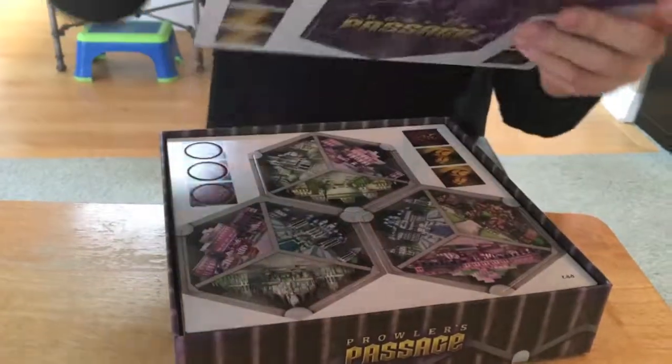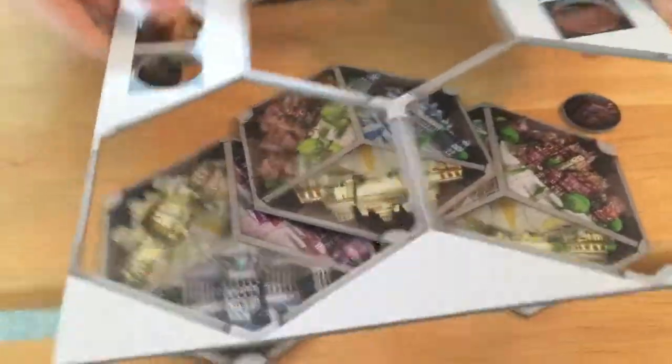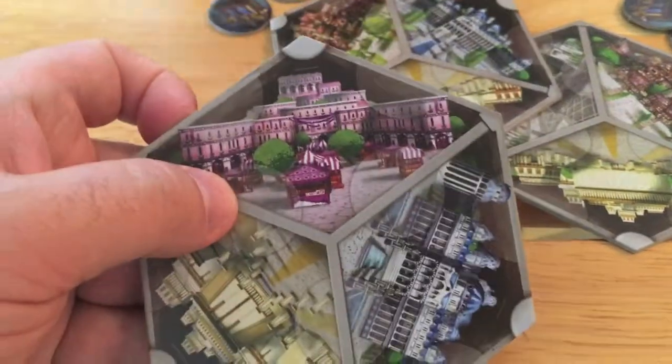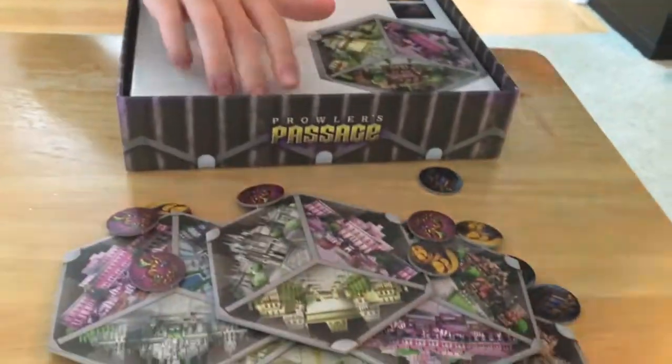We've got a rulebook, of course, and here are our favorite things to do — pops. Let's pop this thing out. We've got all sorts of building tiles and it looks like they're rotatable. I watched a video on how to play this game about a year ago and never picked it up, but the time was right. Now we're going to see what's all the stuff — we've got a bunch of pop-ups.